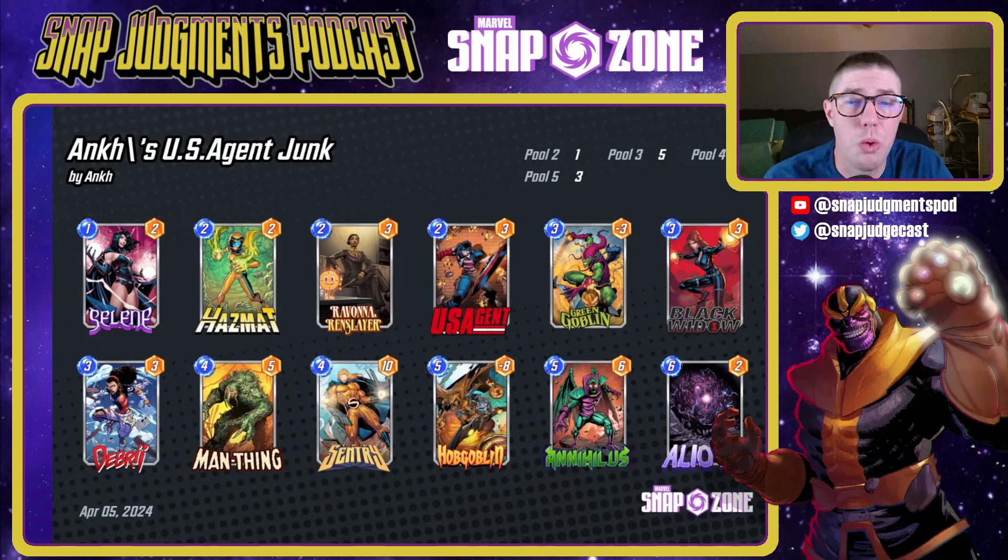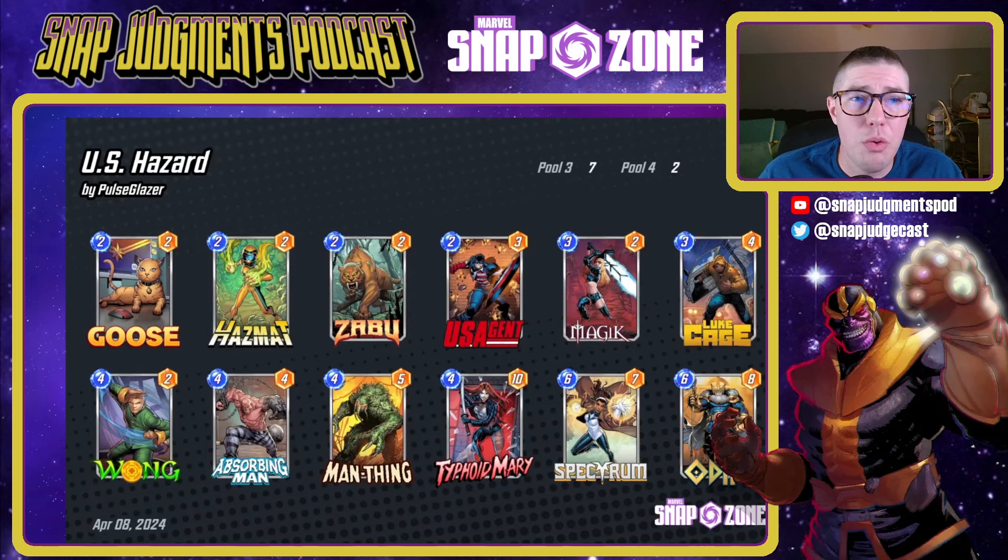This deck in particular is just doing work — Man-Thing in here, all the negative energy going on, and it looks really really strong. Next is the US Hazard deck — this one also uses Goose to lock down those lanes from your opponent's bigger cost cards, utilizing the Hazmat-Wong package again with Absorbing Man. It brings some spicy tech with Spectrum — most of these cards have ongoing abilities, and Spectrum is going to push those even further, adding so much power to your board while taking away power from your opponent's. Man-Thing, Hazmat, and US Agent together means so much negative energy going on your opponent's side. Everyone's going to need to pack Luke Cage this week.